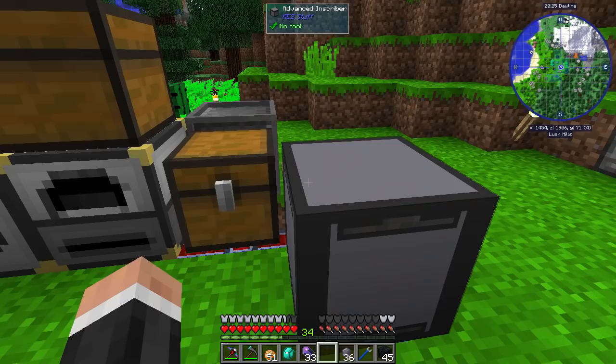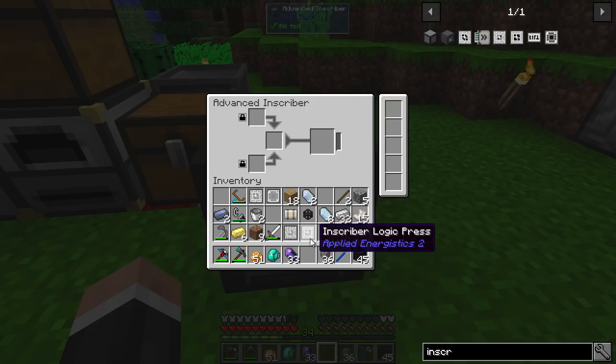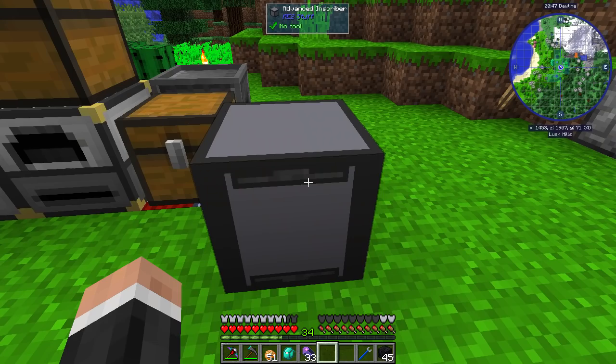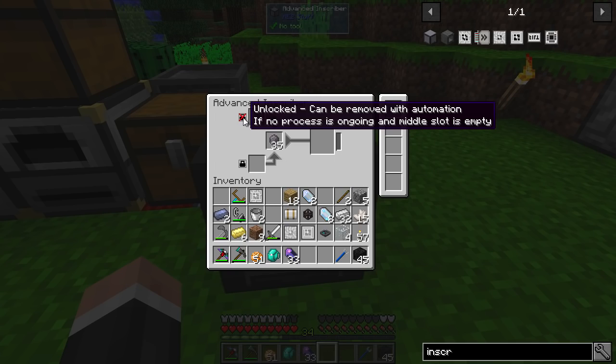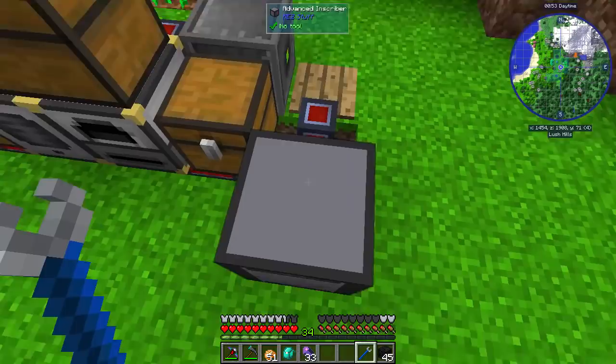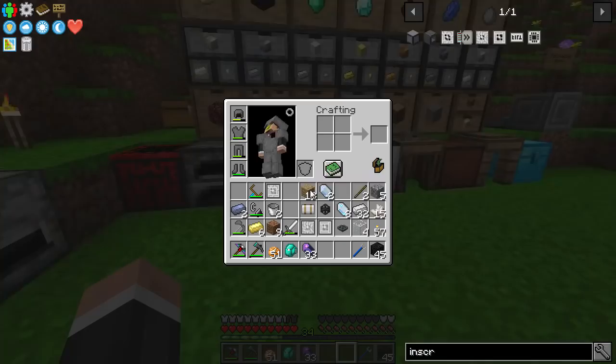Very quickly, I've made an energy acceptor using some quartz glass — which is just crushed quartz and some glass. We've got this working and you can see it is doing stuff. AE2 is a little bit weird about power — you need to have another AE2 block just interfacing. The energy acceptor is one of those things. And you can see we are now getting printed silicon quite happily and quite easily.